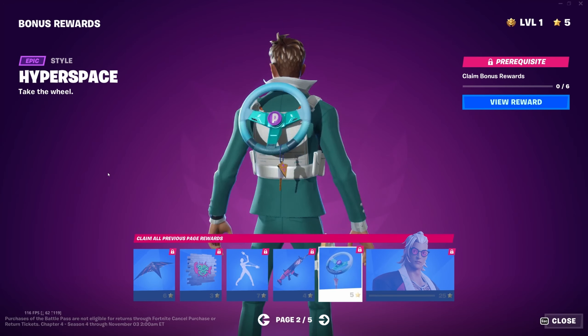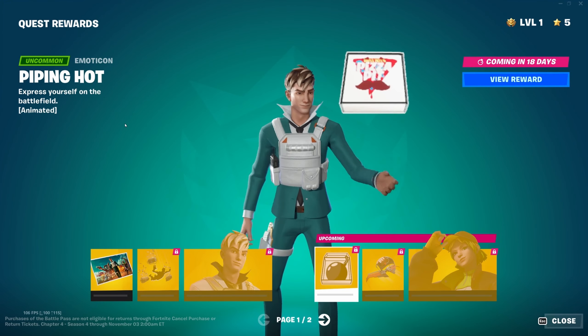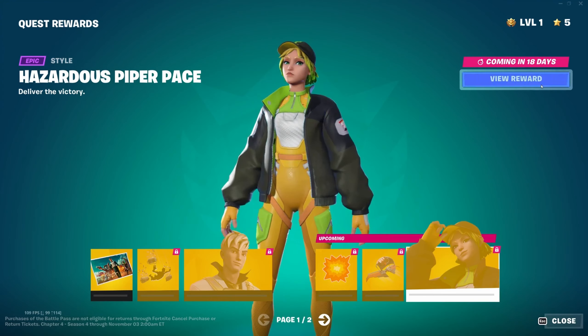Quest rewards are for completing quests throughout the season. You get the Last Resort loading screen, the Big Score contrail — a bunch of money bags floating up — the Heist Formal Nolan Chance style, Piping Hot emoticon, the Pitfaller glider which we've already seen a variant of, and the Hazardous Piper Pace skin. I like that one — I'm hoping they all have the jacket on or off style.